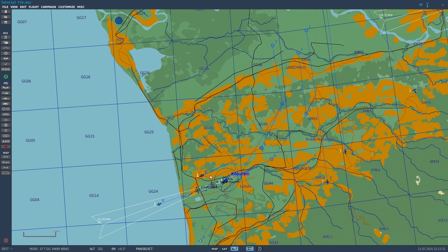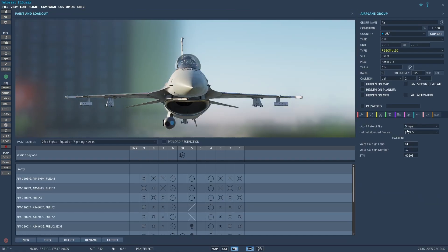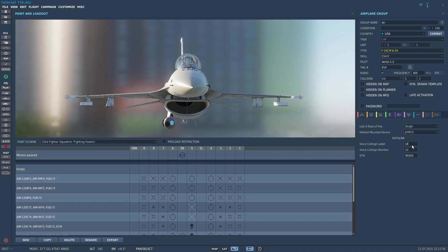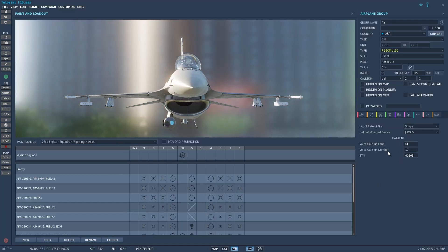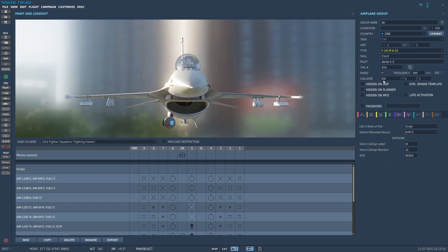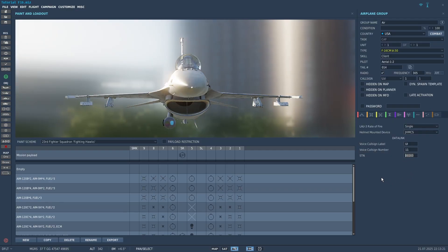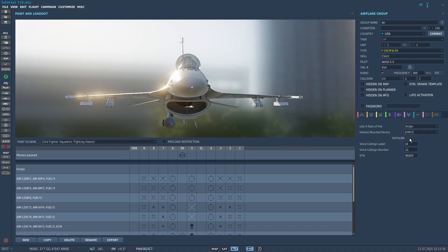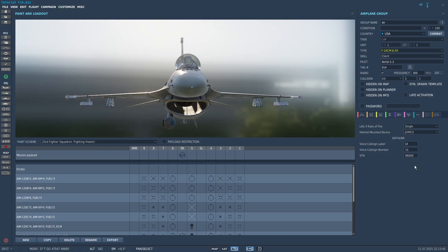Now let's go over how to actually set up Datalink. If you click on your Viper and click the blue tab, you can see there are some Datalink options. You have Voice Call Sign, Voice Call Sign Number, and STN Number. You shouldn't need to adjust these — they should be set up by default when you place the plane in the mission. The Voice Call Sign is automatically set based on your call sign, and the call sign number is based on your position in the flight. The STN number is an ID number the Datalink system uses. You can also adjust these in cockpit if you want, but you shouldn't need to.